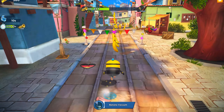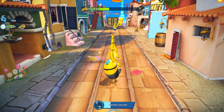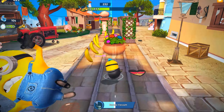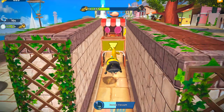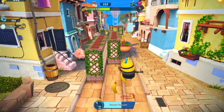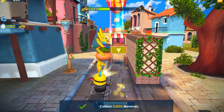The Punk Minion has a banana vacuum bonus and power-up, but that's not all. He also has great unique power and he gives us around 30% despicable actions - 30% despicable actions.